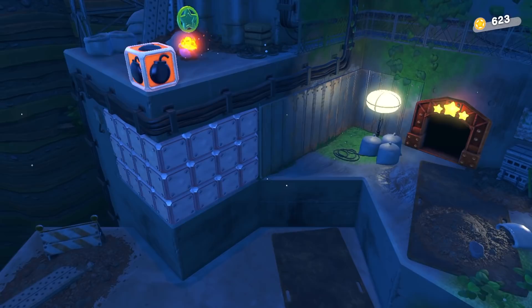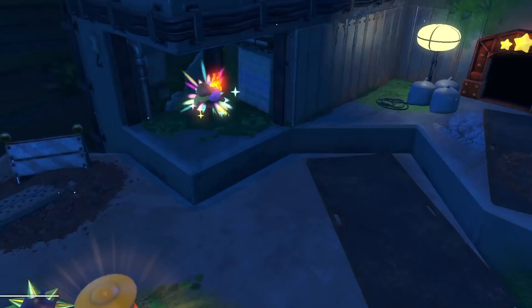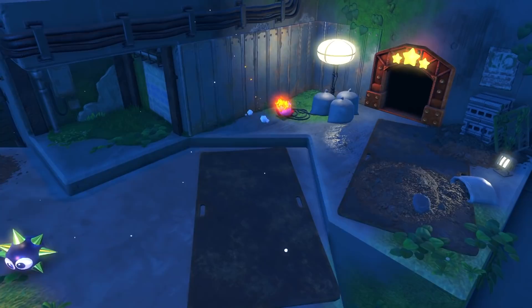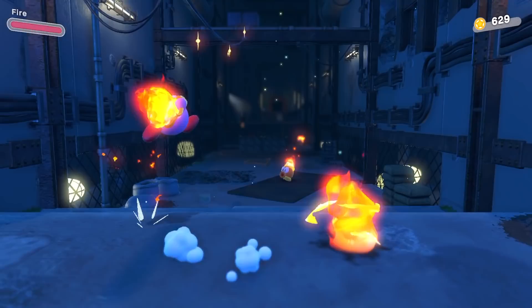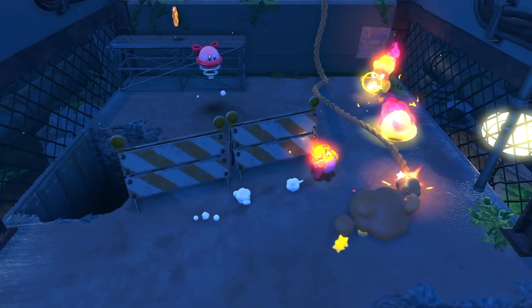Kirby and the Forgotten Land is a great big colourful joyride of an adventure for our pink little pal. This first fully three-dimensional mainline entry in the franchise is bursting at the seams with fun and inventiveness, managing to transpose everything we love about past Kirby games to this all new arena whilst adding plenty of delightful new aspects. Mouthful Mode is just as daftly entertaining as it looks in the trailers, each and every level is packed full of secrets and dripping in wonderful detail, and there are enough side activities, collectibles and co-op fun here to keep you entertained for a good long while. What a grand way to celebrate 30 years of Planet Popstar's finest.